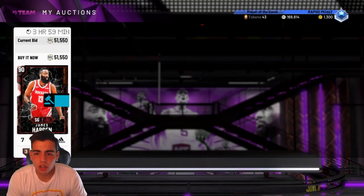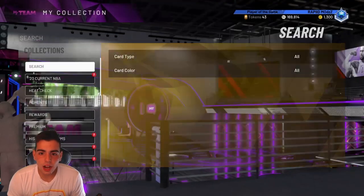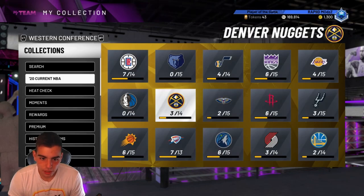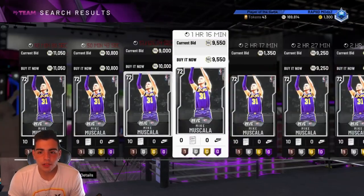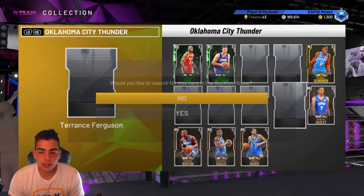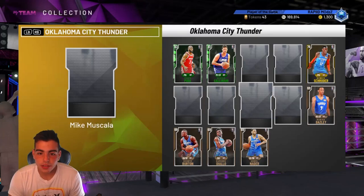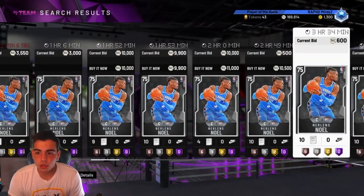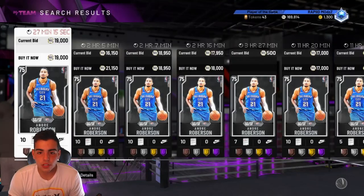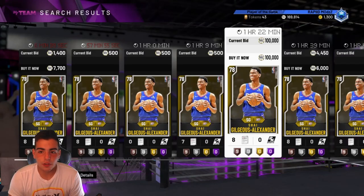You could be doing a ton of stuff, getting MT from websites, which I don't recommend. Right now, there's a lot of things you should be sniping that are going to make you MT. In my opinion, if you have some MT — I would say around 20K — I missed a snipe on Mike Muscala earlier and a Terrence Ferguson. They're very expensive silvers. I missed a Terrence Ferguson for 4K and a Mike Muscala for 3K. These spots are low-key active and they don't get bought out as quickly as expected, so silvers in the game are very good to snipe. They can make you a ton of MT.